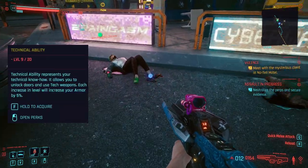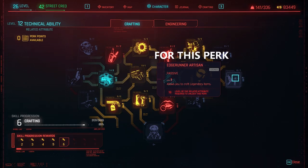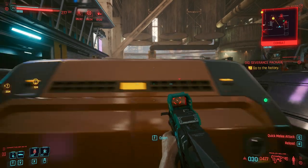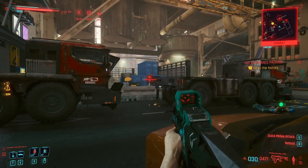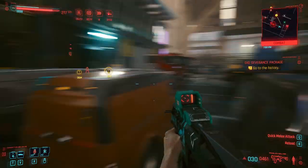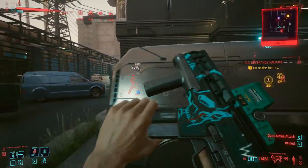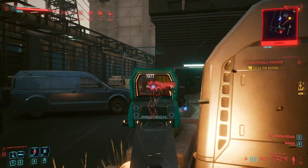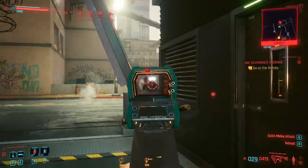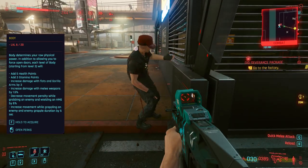Technical Ability is your secondary stat for crafting, and you only really need to get it to 18 for all of the crafting perks, unless you are planning to focus on technical weapons. For this build we are focusing on power, though technical weapons are very strong — you could put some points into engineering and max Technical Ability to 20 for the high level technical weapon perks. If you're playing on higher difficulties, I would suggest making Body more important than Technical Ability, especially in the early stages of the game.